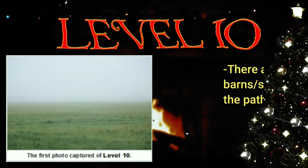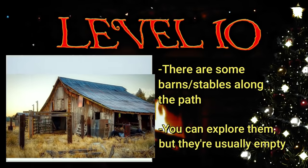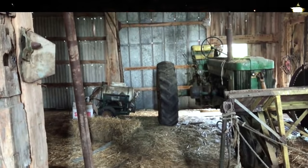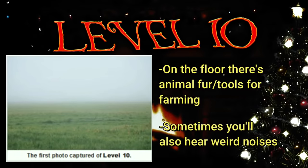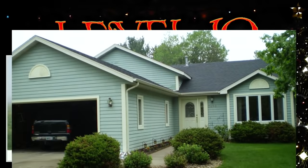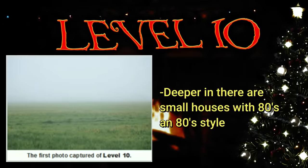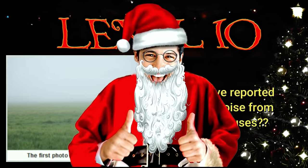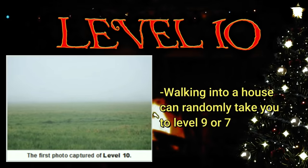Along the sides of the dirt path there are some random buildings like barns and stables — normally there isn't really anything there except animal fur and farming equipment like tractors. But sometimes you'll also hear weird animal noises coming from an unknown source inside the buildings. Deeper into this level you'll find some small houses with the style of an 80s house. These houses are pretty empty, and some wanderers have reported a crying noise from inside them. Walking into these houses can rarely take you back to level 7 or 9.